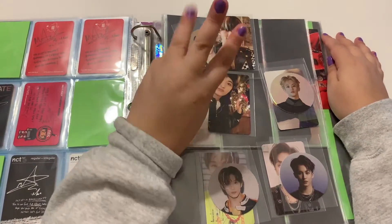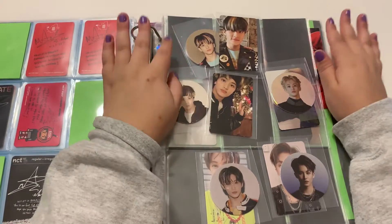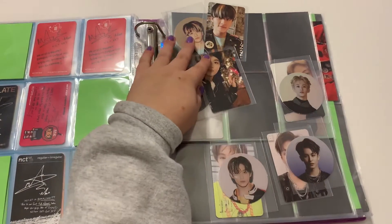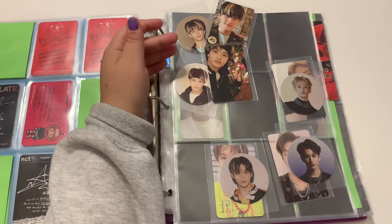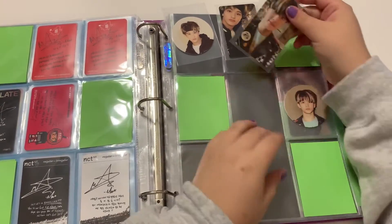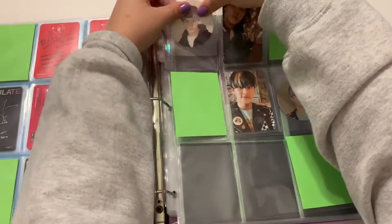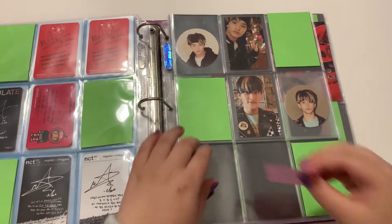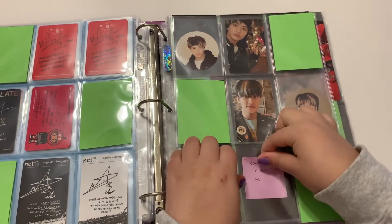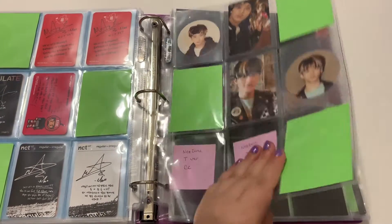Neozone has three versions — the N, C, and T versions. I don't have his T version card so I have filler spaces made for it. I don't want to split up the three Neo versions, so I'll put those together and then group the others separately even though Superhuman came out before Neozone. His Jeans circle card will go here — I really need to buy it but nobody has it and the person I keep trying to buy from isn't answering me. So that's the Neozone page, and everyone else goes on the remaining page.